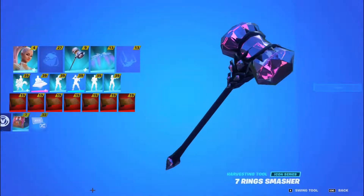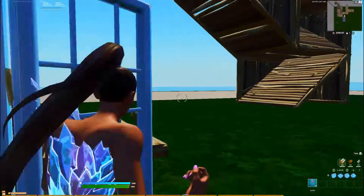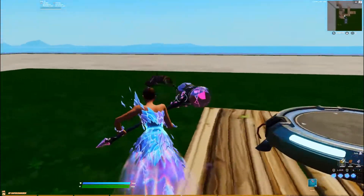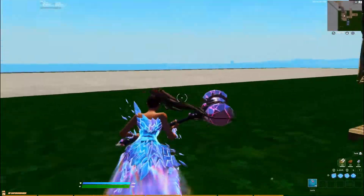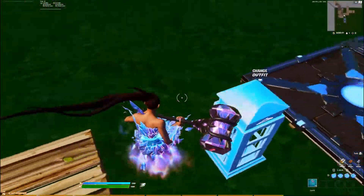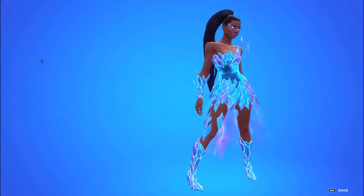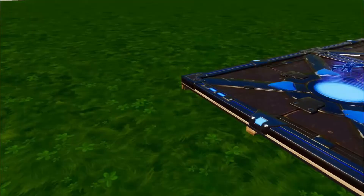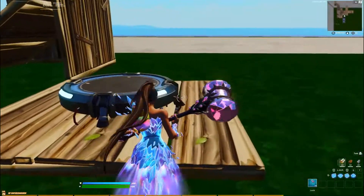Here's the Gem Strike pickaxe. This style looks like a gem and has a gem theme to it. The dress looks amazing — really cool. I forgot to put the back bling on for this style. I do like the original style better, but this style still looks pretty cool.